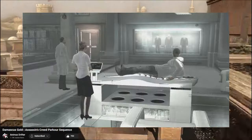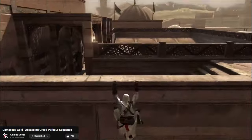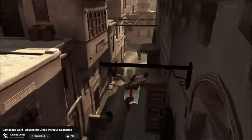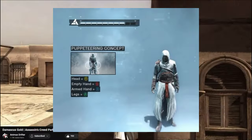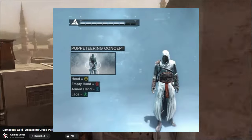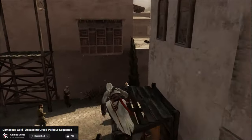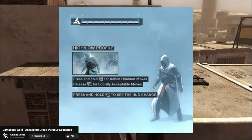So Desmond is forced into the Animus, and this is where the control scheme comes from. Each face button corresponds to a specific action or part of the body. For example, triangle is your head, which when held activates eagle vision. Circle is your unarmed hand, which is used to gently push people to the side, or in high profile, it's used to grab and throw.